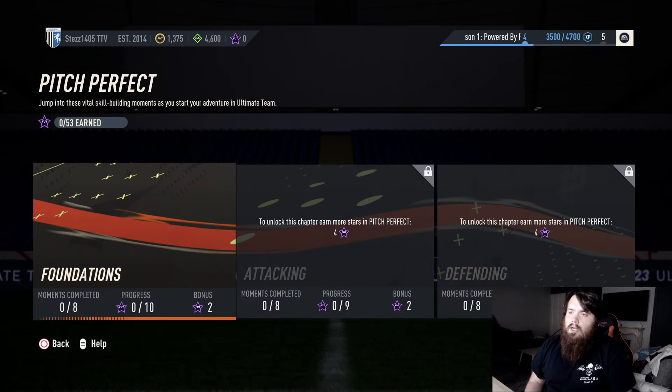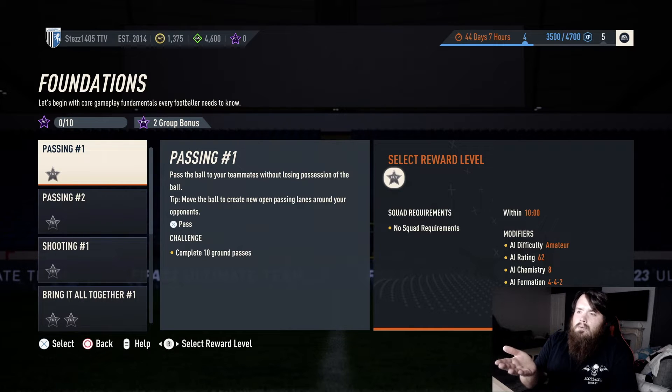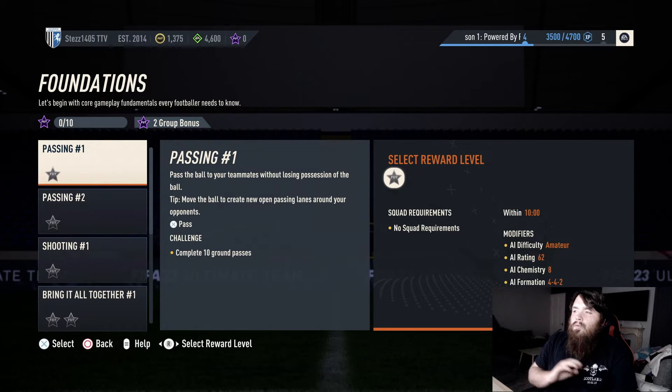It's like bite-sized FIFA. For instance, Pitch Perfect Foundations - you pass and complete 10 ground passes and then it's done. The real question is whether playing this uses contracts from your players. There's only one way to find out - I'm going to sit on it, think about it, do some of these Moments, see what it's like, and try to get some packs.